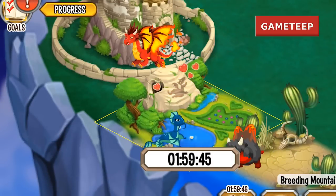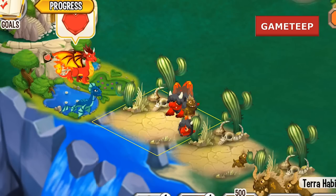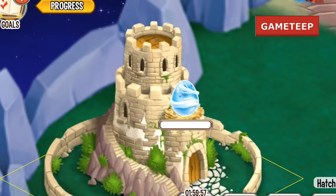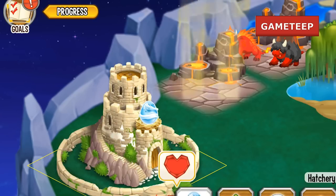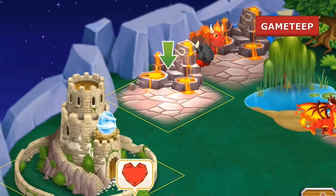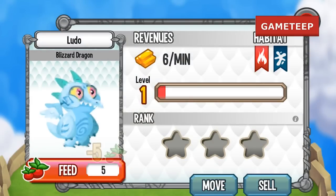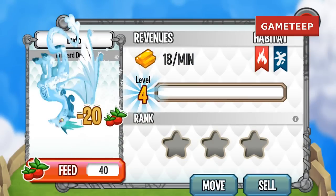Anyway, this dragon is really simple to breed. If you're just beginning this game, you'll probably run into it because you have the Flame Dragon, which is the beginner dragon, and the other dragon you need is the Sea Dragon. You're looking for a two-hour breeding time. If you're already ahead in the game, two hours is definitely a really short time to wait.